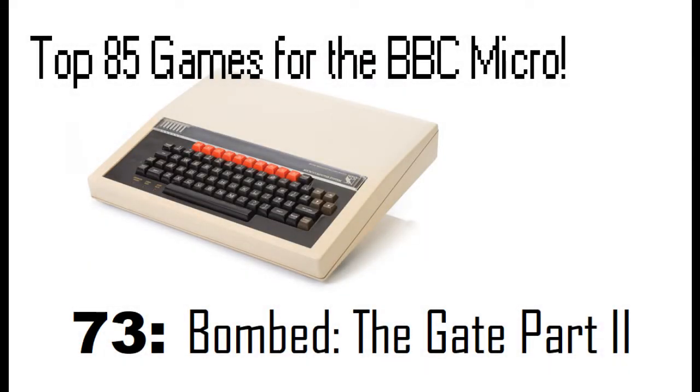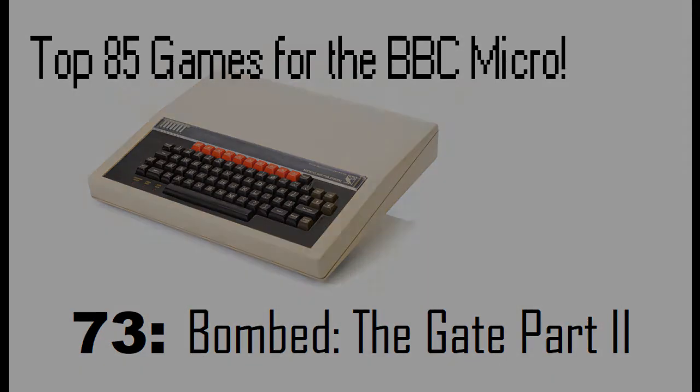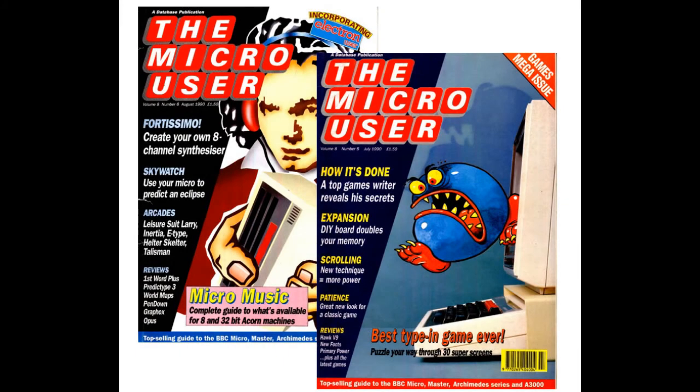Hello and welcome to the Top 85 Games for the BBC Micro Countdown. In this episode we will be looking at game 73 in the countdown, and this is a game called Bombed the Gate Part 2. This game was published in Micro User magazine in 1991 and was developed by David Hopkins. It was actually a sequel to an earlier game released in a prior issue of the same magazine in 1989 simply called The Gate.